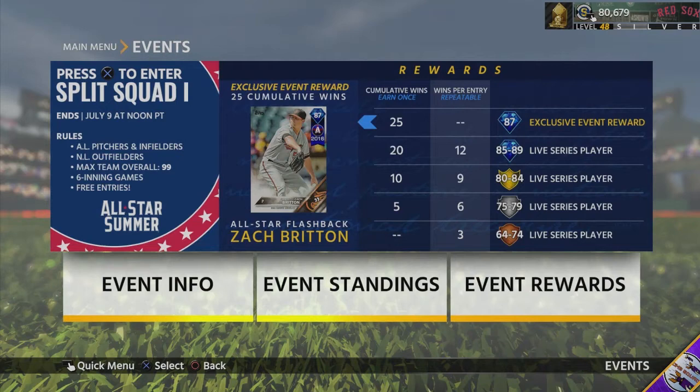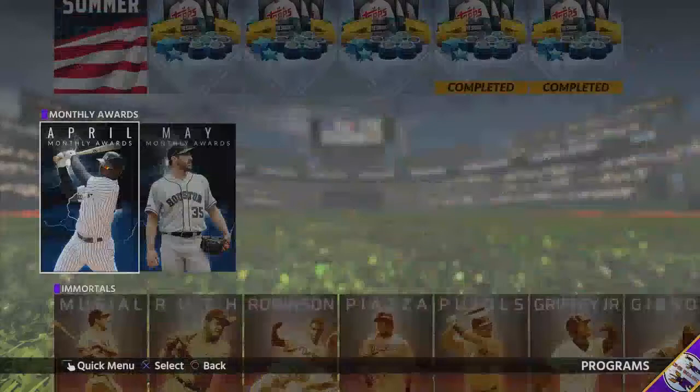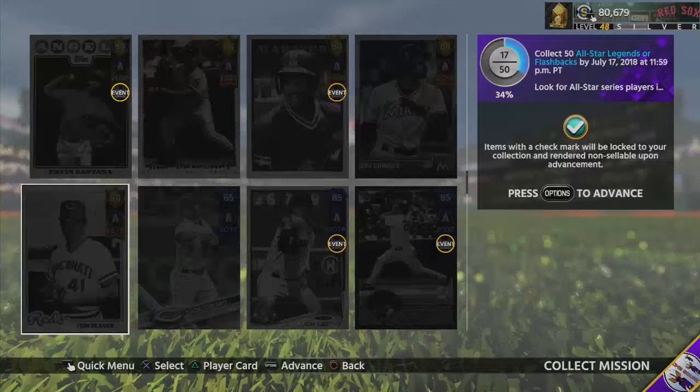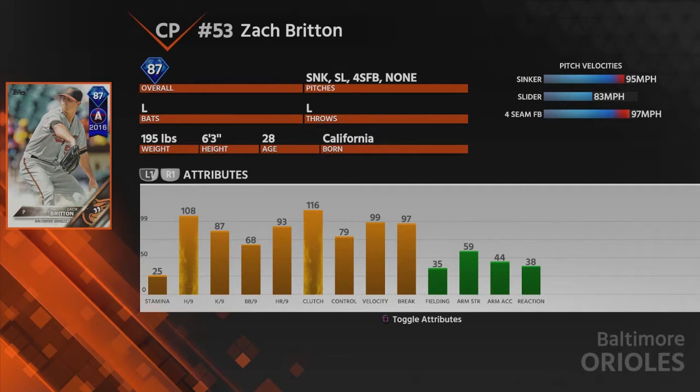The first event reward is an 87 overall Zach Britton — this card is an absolute beast and he's definitely going on my bullpen. He's got 108 and 87 K per nine, 68 and 93 walk and home run per nine, 99 velocity, 97 break, and 79 control. He has a sinker, slider, and four-seam fastball and he is a lefty. I'm going to wait a couple days and buy him off the auction house.